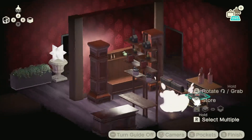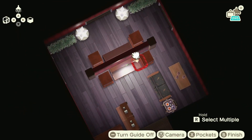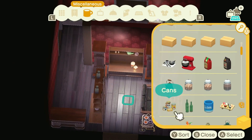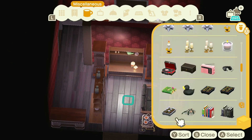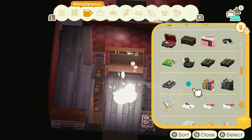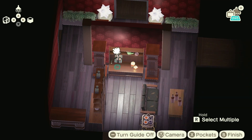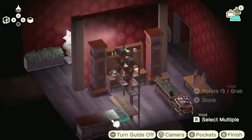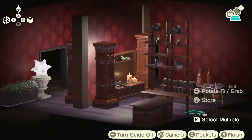There it is — Mom's candle set! That has to be one of my favorite items, I love the candle set. Also trying to find all the items — it's like I know exactly what I want and where to place it but I can't quite find it. Blowing my mind.